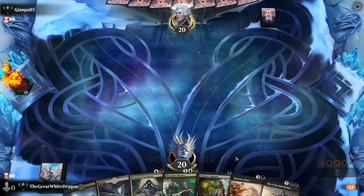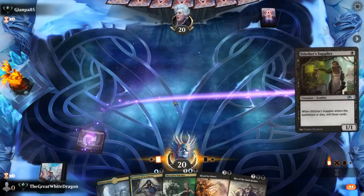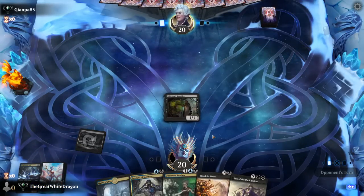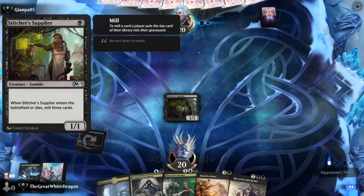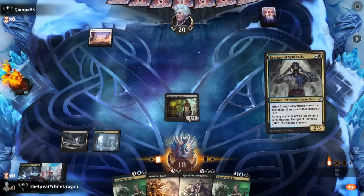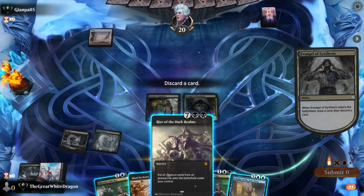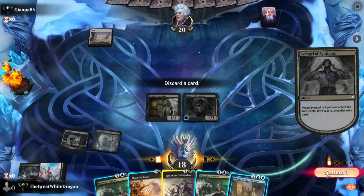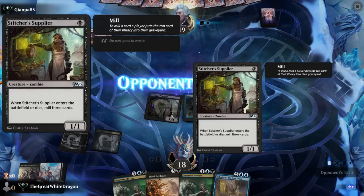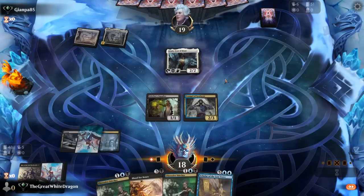Wizards doesn't want you to build anything — and of course, it's the lands. Stitcher's Supplier is so bait. I have talked about this before — Stitcher's Supplier baits people so hard. If you have a turn one Stitcher's Supplier and you don't have enough lands, you're always guaranteed to mill the thing you want. Probably ditch Dark Realm first — it doesn't matter as long as we get a third land.